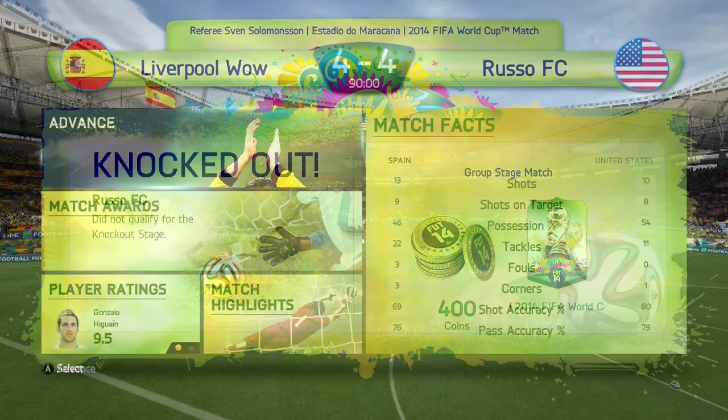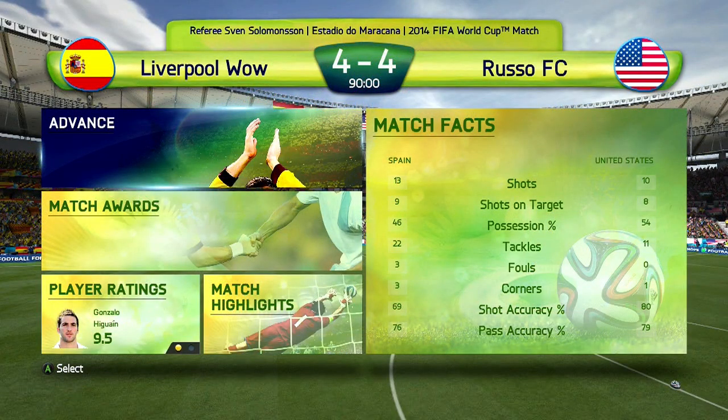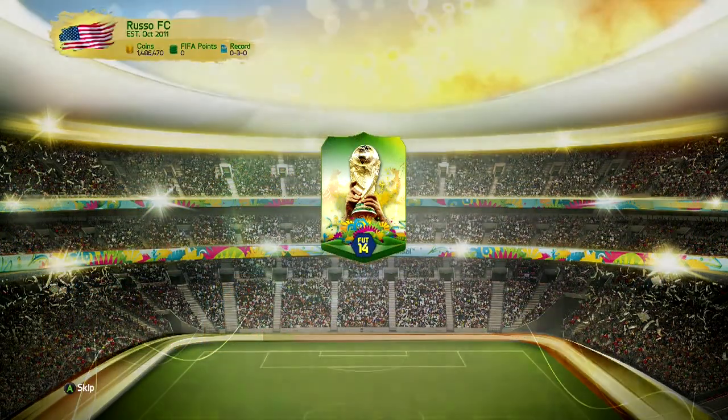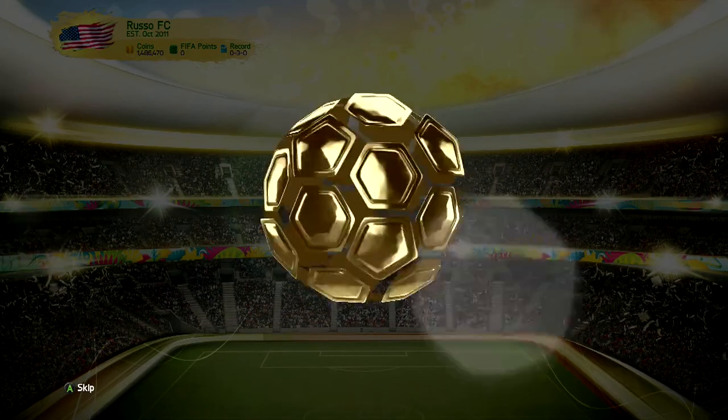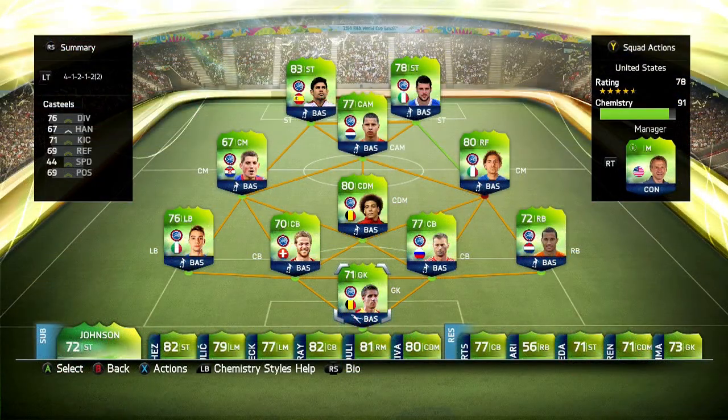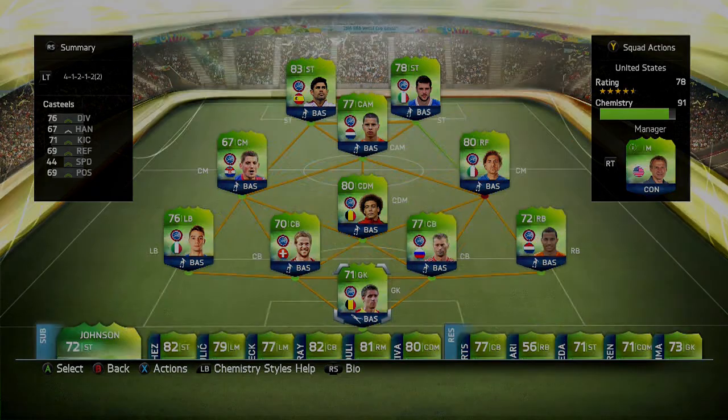Unfortunately we were knocked out - three ties wasn't enough to move on. Next episode we're going to have to try to move out of the group stage again and hopefully we can do that. We are adjusting to the new game mode, which is very good. We end up opening a player pack featuring Silvio, a right back from Portugal. This is the squad we are rocking - we did not get to open any packs this episode, so nothing new to add, no American players. But hopefully you guys enjoyed this episode. Thank you all for watching - if you did enjoy it make sure you leave a like. Until next time, this has been Russo - have a good one!